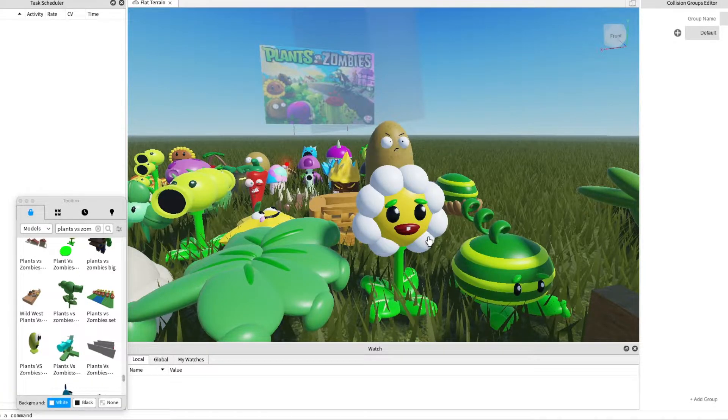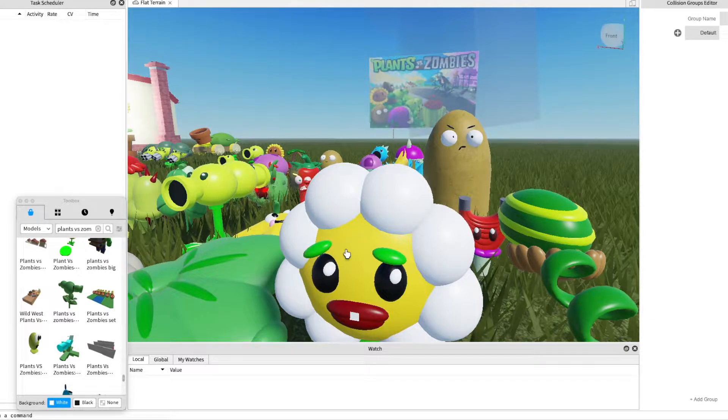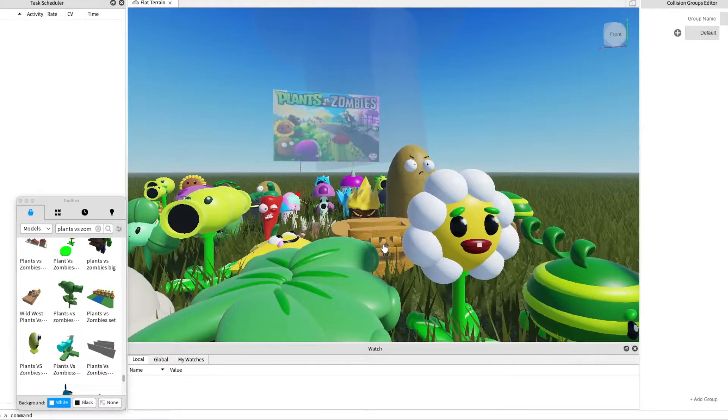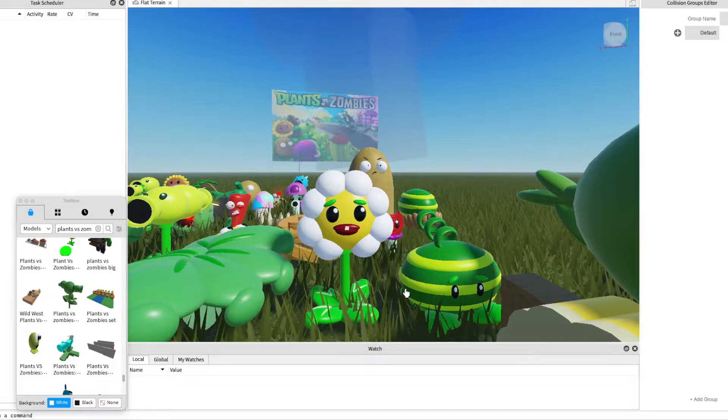Marigold — instead of sun, well it's very hard to make stuff. It doesn't actually have lips in the game. Well, the marigolds — instead of sunflower, they produce money.